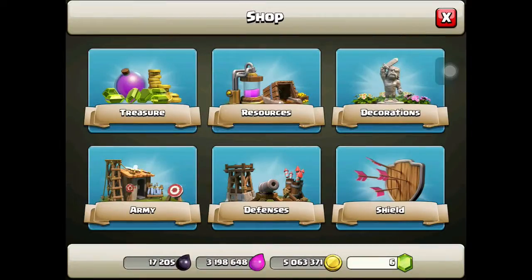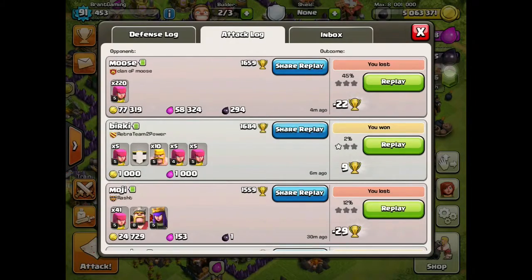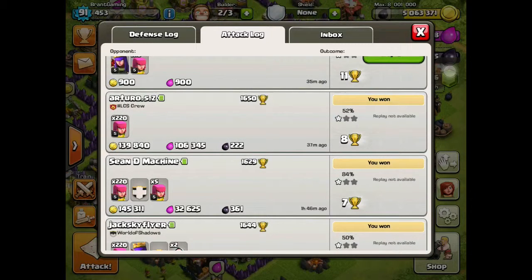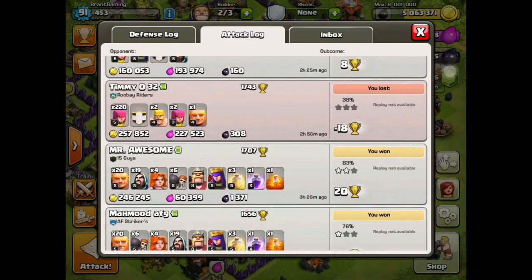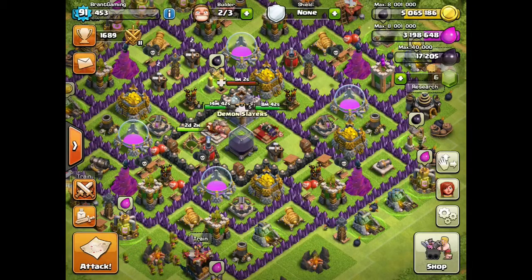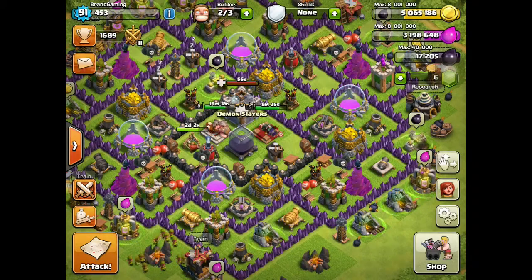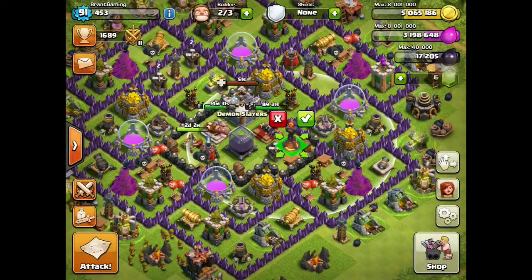I did one video showing I was going to get my second Inferno Tower. I've got 140k gold there, then 150, 160, 260, 250 — I've just been grinding all day. It is now quarter to 10 in the evening and I've finally got five million, so let's go get this.